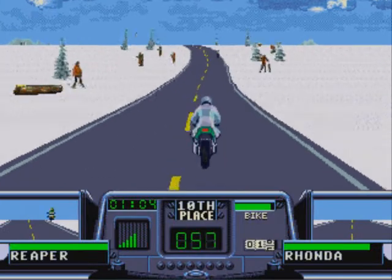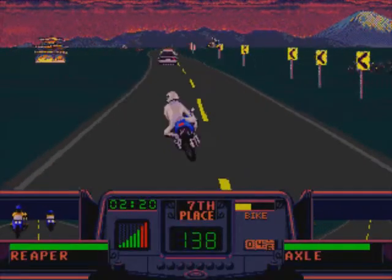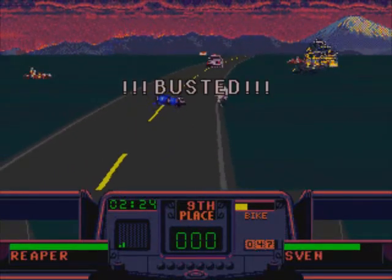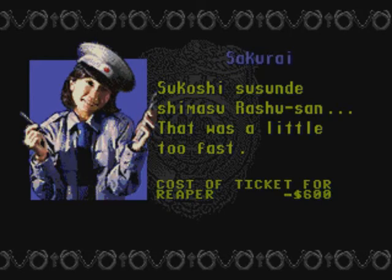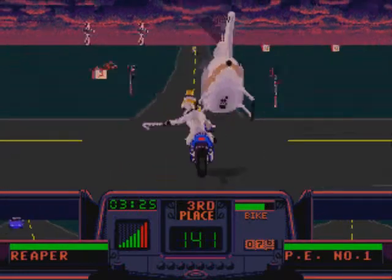The other racers aren't the only guys on bikes you need to worry about. Cops will occasionally come along and attempt to arrest you. The ones on bikes aren't so bad, but police cars will often swerve in your way. If you fall off and a cop is nearby, you'll be arrested and the race is immediately over. And if that's not bad enough, you'll occasionally see helicopters on later circuits — these bastards just dive in front of you attempting to knock you off by force. If you can manage to hit a ramp and land on top of a helicopter, it seems to defeat it.